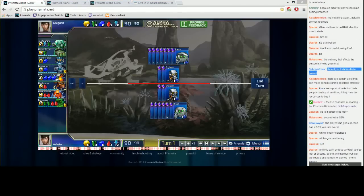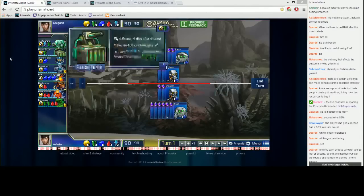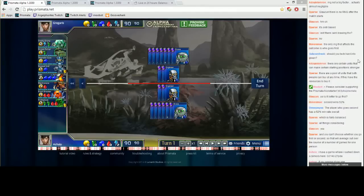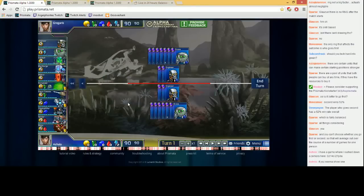Should you tech hard into green with Zamora? Yes — you need eight green on the turn Zamora attacks since it costs green, so you'll want to buy Conduits on a need basis so you'll always have eight on the turn for attacks. Eventually you'll have like eight Conduits but you don't have to get them immediately — get them slowly just as long as you have enough for Zamora to attack every turn.